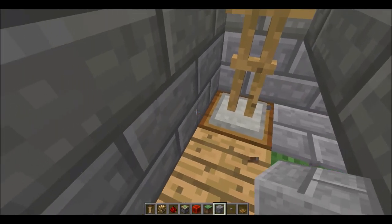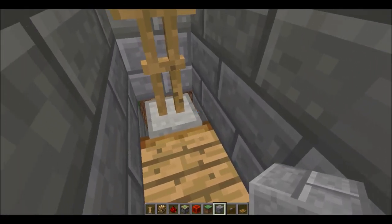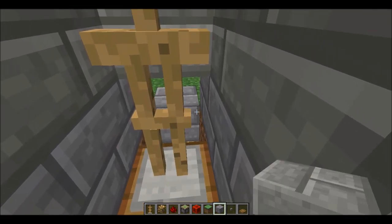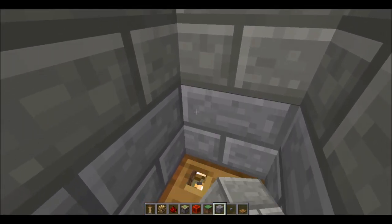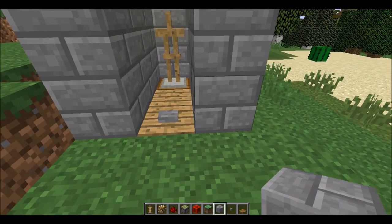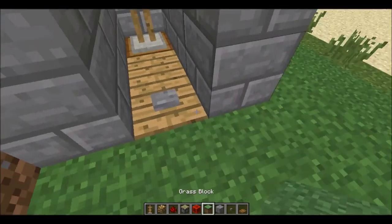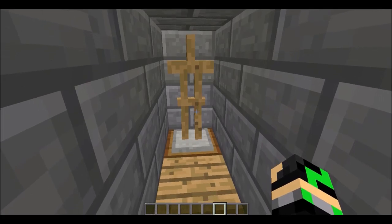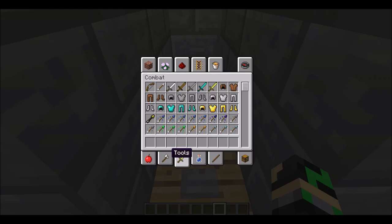The grass blocks at the side are really bothering me. When the armor swaps, they show the side blocks - the grass block at this side there. Wait, which one? I'm gonna do it again, I forgot. Oh yeah, it's those three blocks over there. Sorry guys, I'll just fix that mistake right here. Done covering.